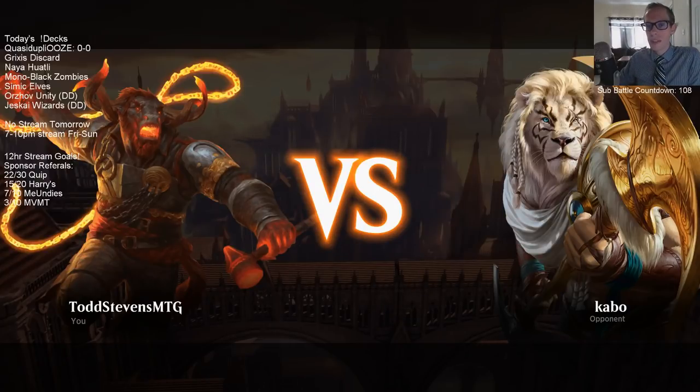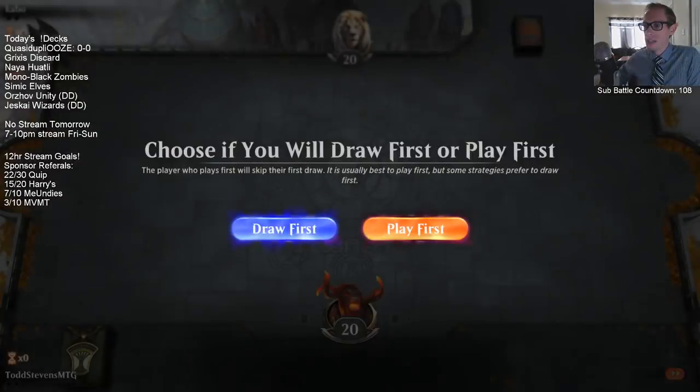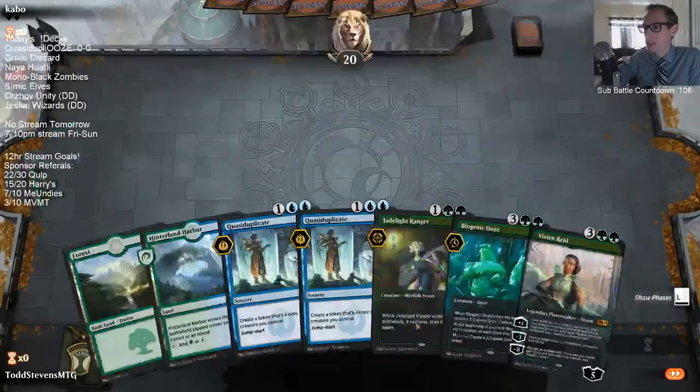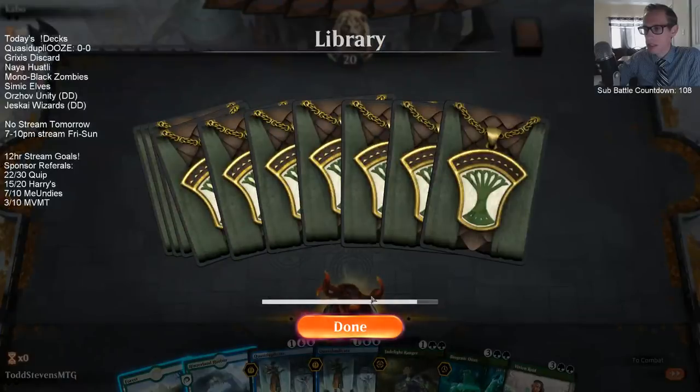Do they constantly move while they're in your hand? I guess we're going to find out. So we have 2 land. It's only on mouse-over to do the move. We're going first. We need a land drop for a Jade Light, but as long as one of our top 2 cards is a land we should be okay. That looks kind of cool.